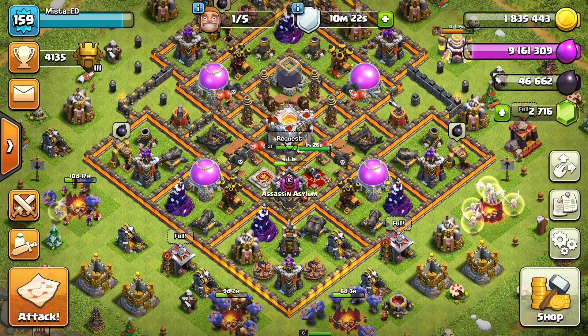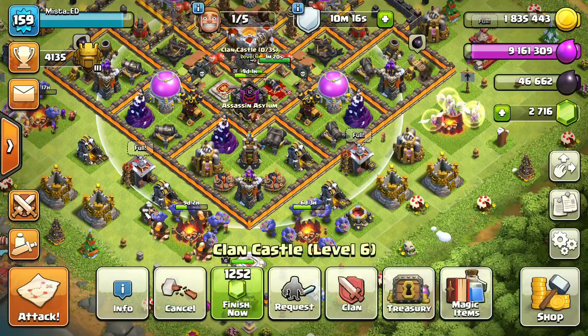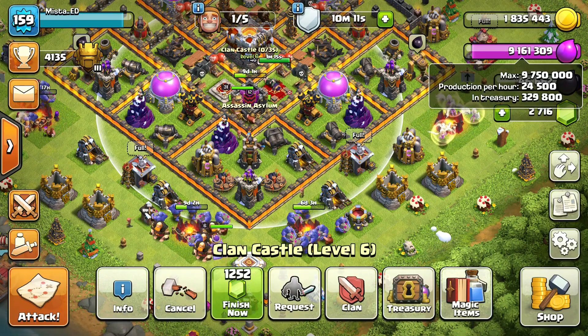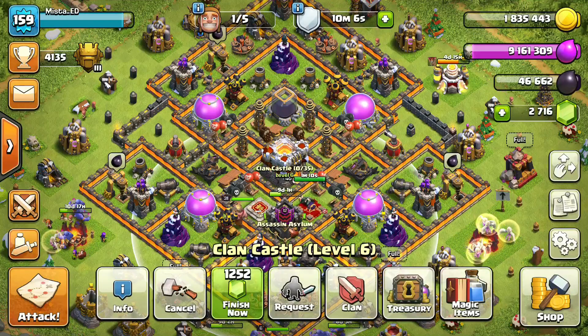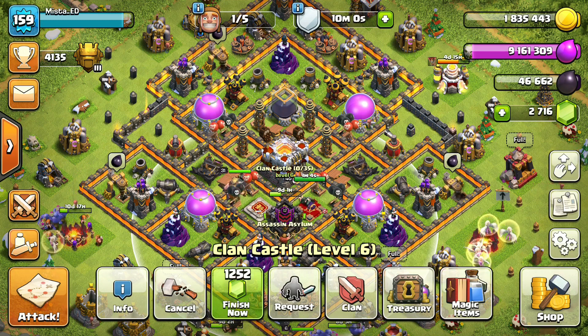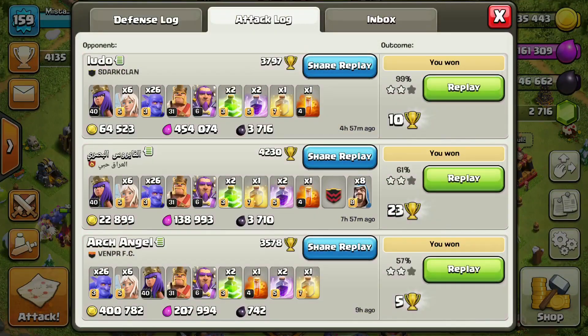Now look at the differences in the base. I have not one, two, but three camps going, and my clan castle going too. I've got like nine over nine million elixir - luckily I have that other hut to get some walls going. I went from 3,305 to 4,135 trophies. The main army I'm doing is 26 bowlers, six healers, my queen - you don't even need the king but you can use them - and the grand warden.